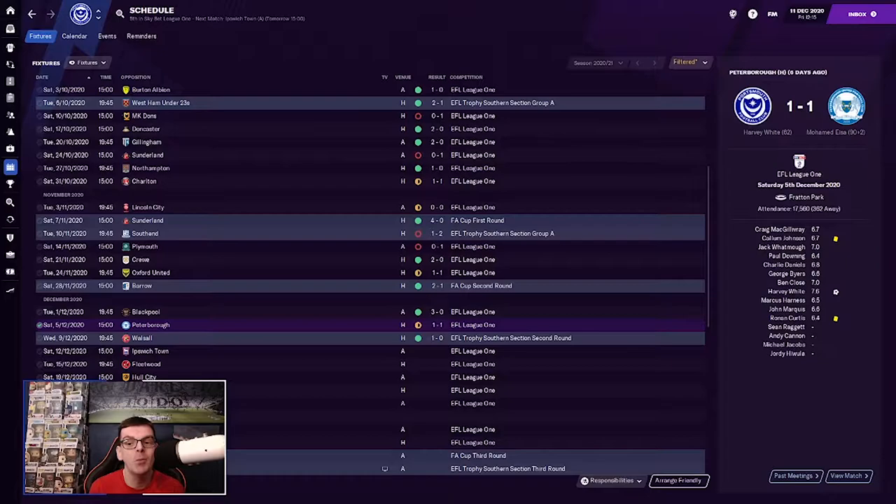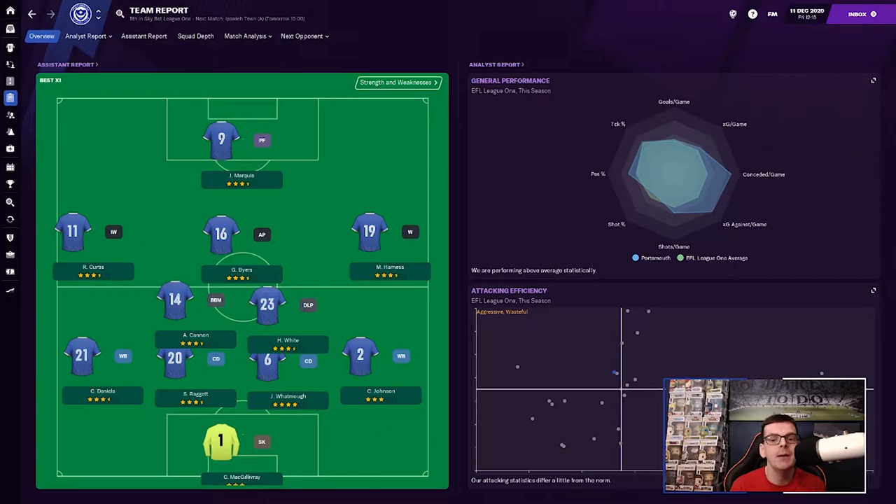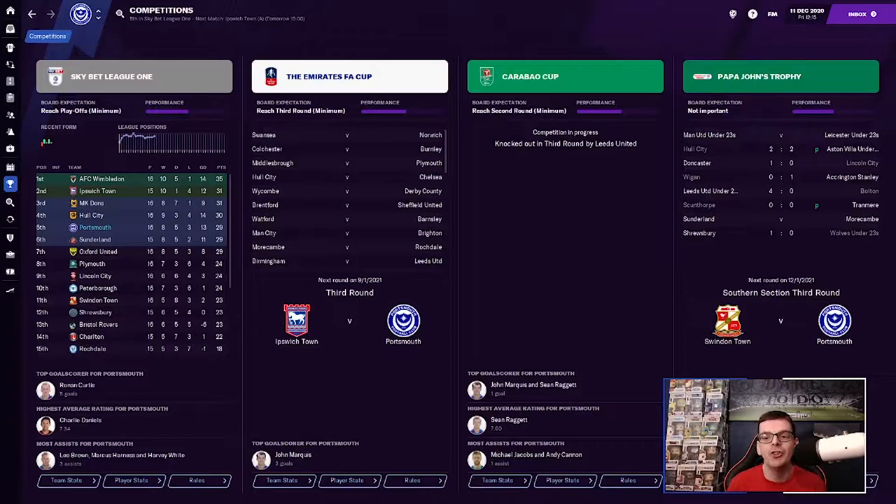Harvey White put us in front, but Mohamed Issa with an equaliser in added time to snatch a point for Peterborough. And last time out, it was a one-nil win over Walsall in the southern section second round of the EFL Trophy, John Marquis with a penalty. I think the upturn in form is down to a formation change — we've put a central attacking midfielder into the side, done away with the player in front of the back four, just to give us a bit more going forward. It seems to have done the trick so far.